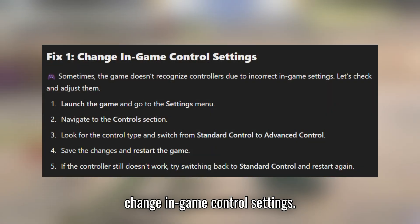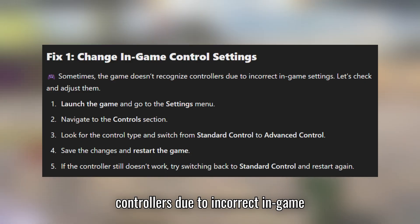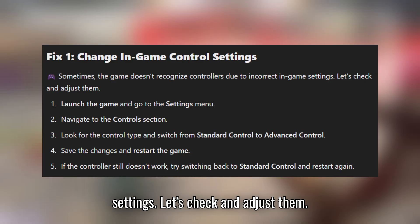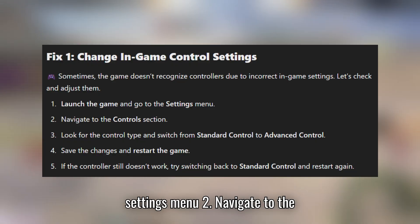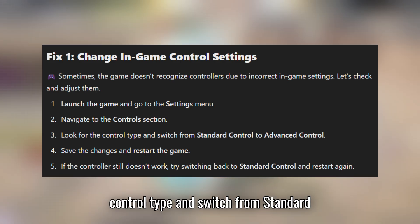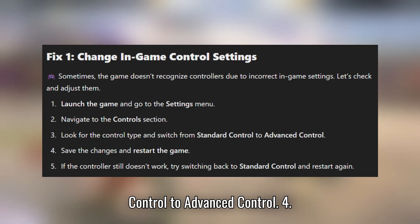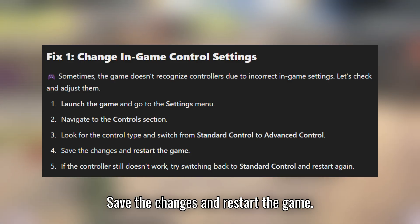Fix 1: Change in-game control settings. Sometimes the game doesn't recognize controllers due to incorrect in-game settings. Let's check and adjust them. First, launch the game and go to the settings menu. Navigate to the control section. Look for the control type and switch from standard control to advanced control. Save the changes and restart the game.